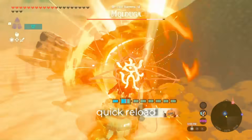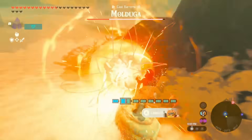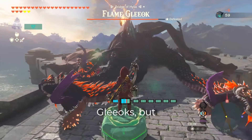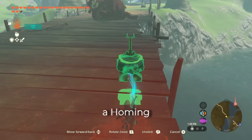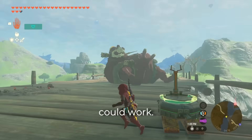Use this quick reload to take out Hinoxes and Mulduga in one phase. I tested this on Gleeok, but it didn't go very well. The cheapest way I've found to do this is by using a homing cart with a steering stick on top, but any drivable vehicle could work.